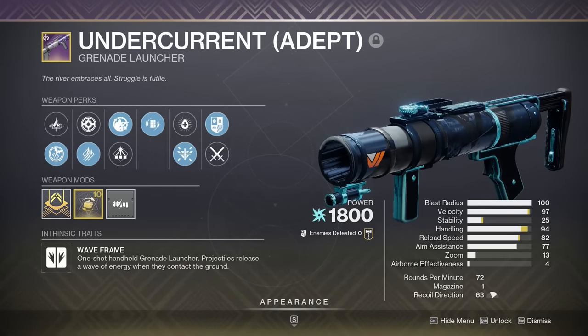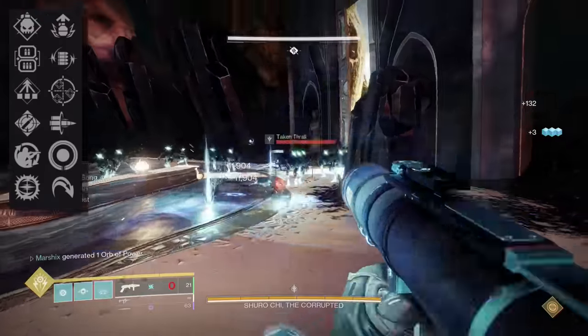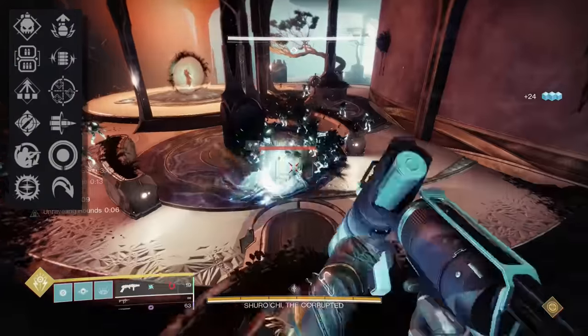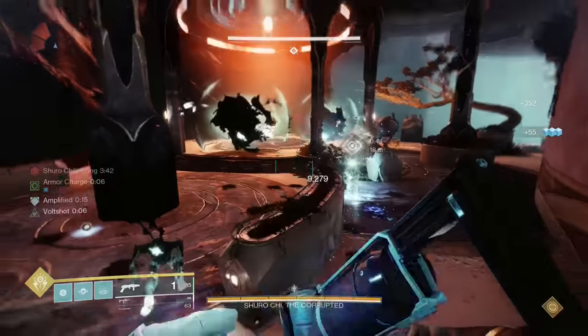Undercurrent is a waveframe grenade launcher with Voltshot, so it's amazing for add clear. This also gets Ambitious Assassin to get 2 shots at a time, and just like the Riptide roll from earlier, you can also get Lead from Gold, allowing you to swap perks on the fly to get easy ammo drops, which is nice because this burns through a lot of ammo.